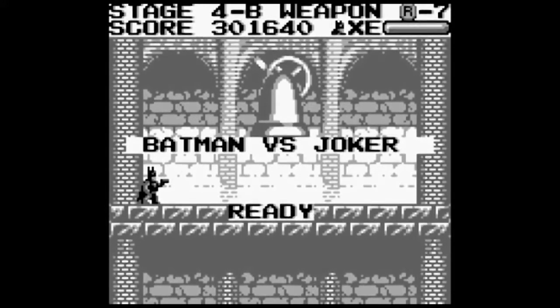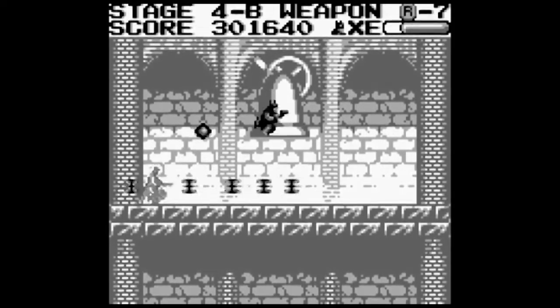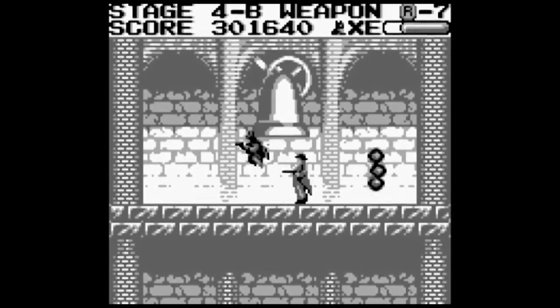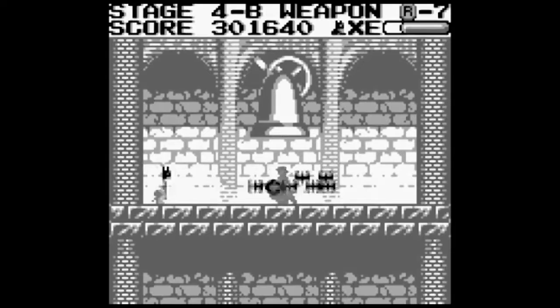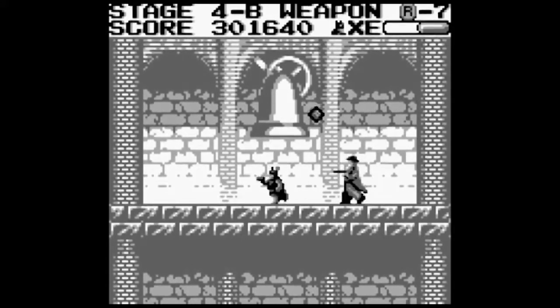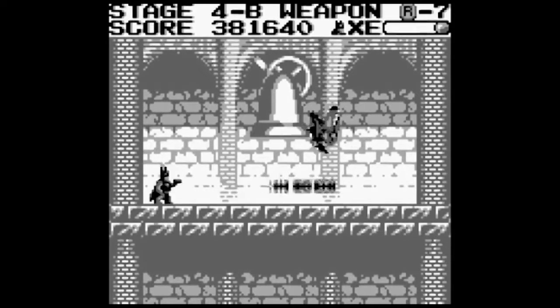This is the last level - look how big the Joker is compared to you! There's also a special move - it's like the batarang boomerang kind of thing. The Joker's not that hard to beat, it's just a pattern you've got to memorize. But Batman is just freaking small. There he goes, he's dead - it doesn't take much.